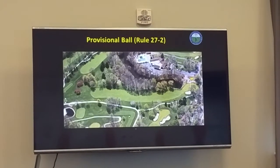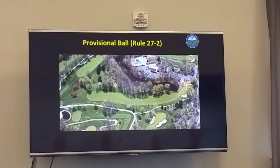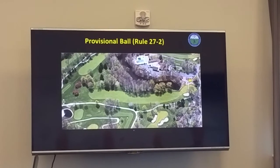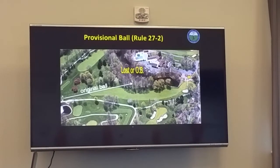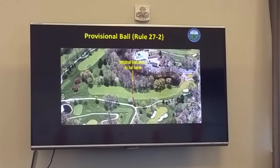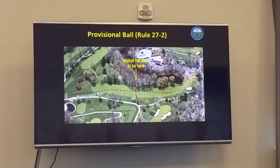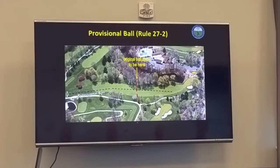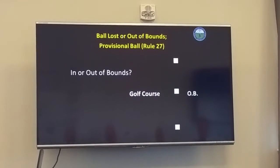We can play a provisional ball as many times as it takes to reach where our original is likely to be. Here on a par 5, we've got a clubhouse area, dense woods, and a parking lot which is out of bounds to our left. We hit it straight toward there. We think the ball may be lost or out of bounds, so we hit a provisional — we can hit as many as needed. We then go look for our original. If we go up there and hit the third shot with the provisional, that makes the first one gone and the second ball is not a ball in play.